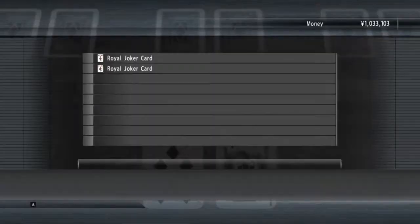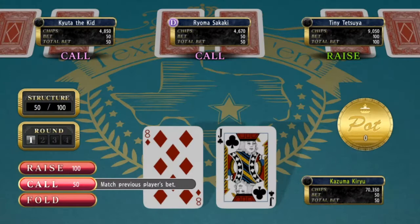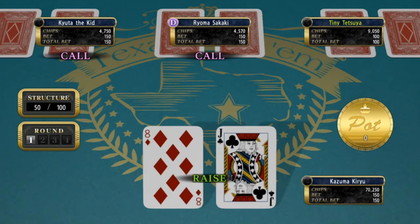For this one you've got cheat items called the Royal Joker card. Essentially this just gives you the best hand possible, so you get like four jacks in the hand I've got now. If you use that, you basically want to use it to get a load of points at the start.